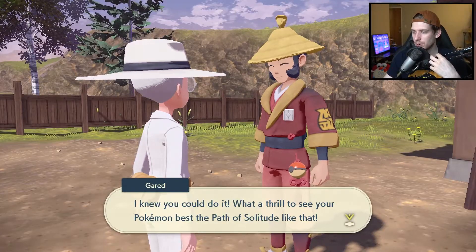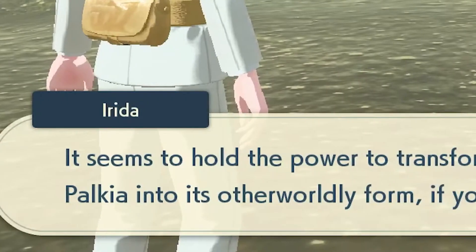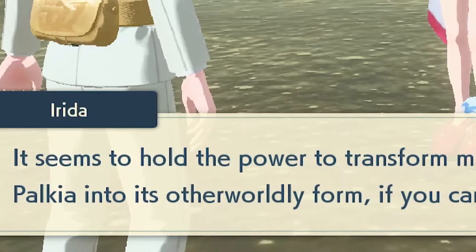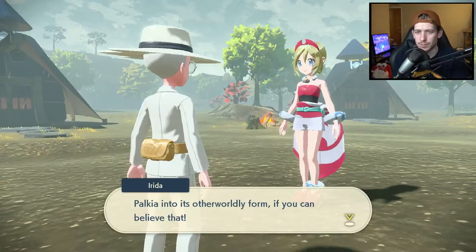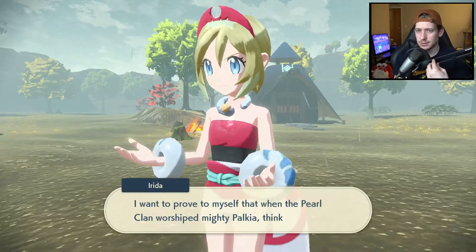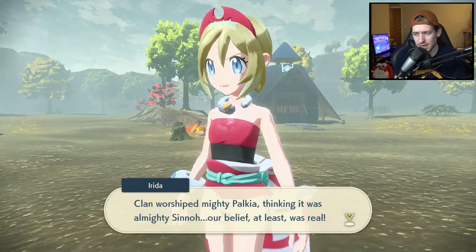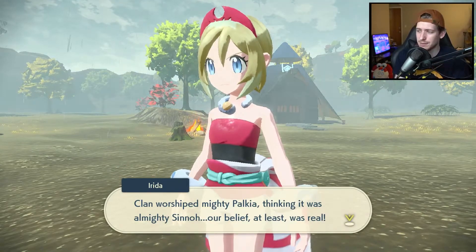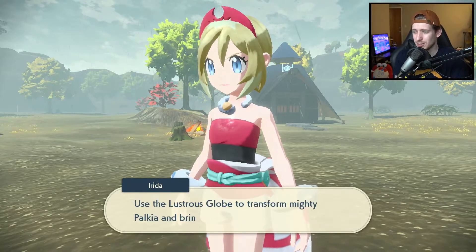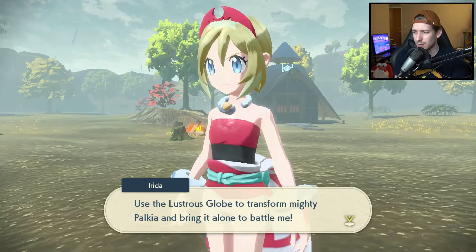Allow me to present you with this prize for having completed the Path of Solitude. I knew you could do it. What a thrill to see your Pokémon best the Path of Solitude like that. Yeah, that's a cool little feature. It seems to hold the power to transform Mighty Palkia into its otherworldly form, if you can believe that. I want to battle Mighty Palkia — I want to prove myself that when the Pearl Clan worshipped Mighty Palkia thinking it was Almighty Sinnoh, our belief, at least, was real. Please help me do this. Use the Lustrous Globe to transform Mighty Palkia and bring it alone to battle me.